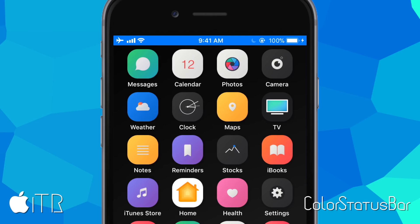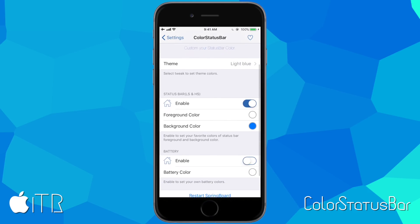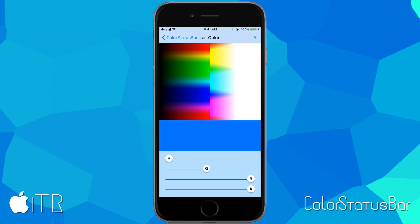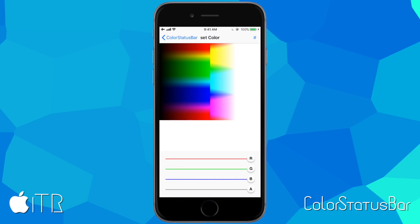Color Status Bar adds a settings tab in iPhone settings where you can choose a status bar theme, or enable it and choose a foreground color for the text and a background color for the status bar itself. After changing colors, click 'Restart Springboard' for the changes to take effect. Color Status Bar also lets you change the battery color using a color chooser. It's definitely an awesome tweak to have.